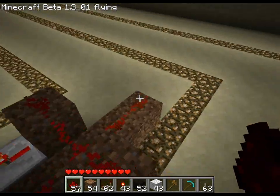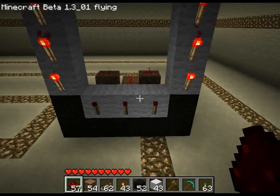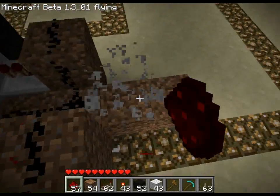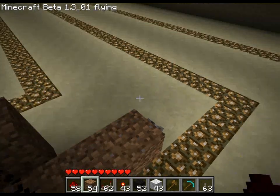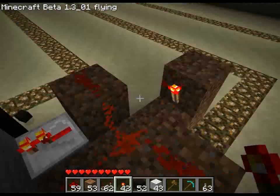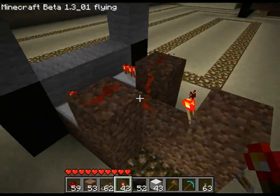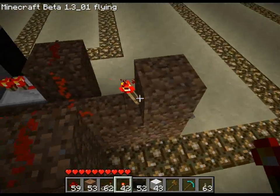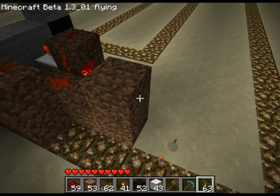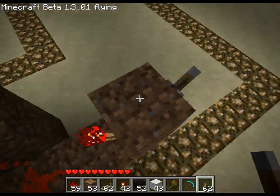So when we flip the switch, it will power these repeaters and all the bottom row will go off. But since that powers them off, we're going to invert it — so now when we power it on, the torches will come on, and when we power it off, the torches will go off.